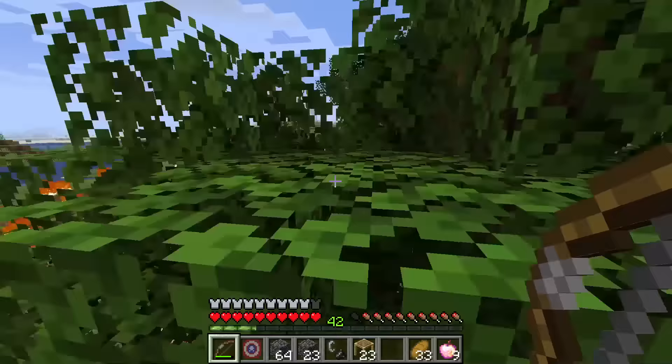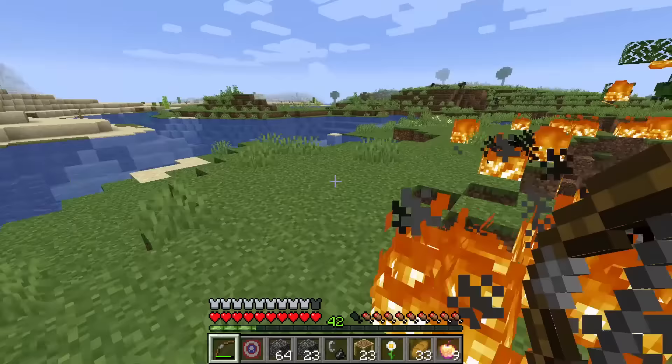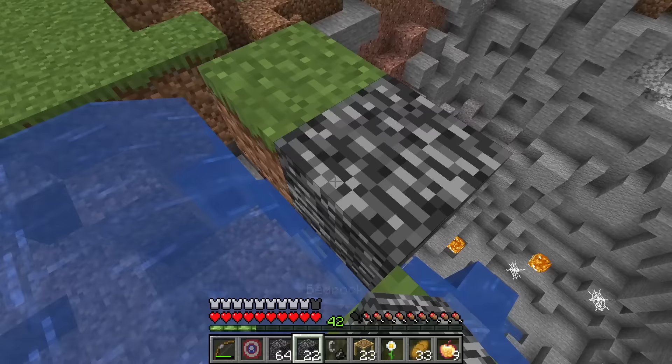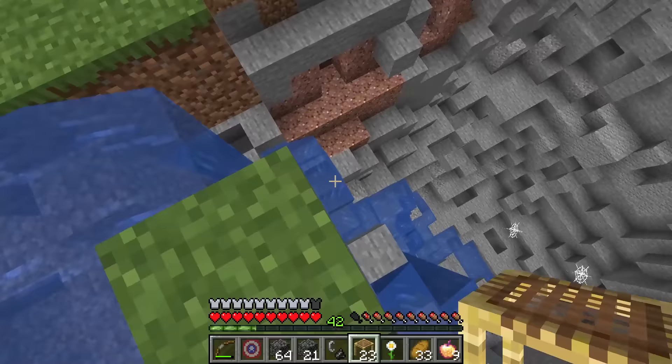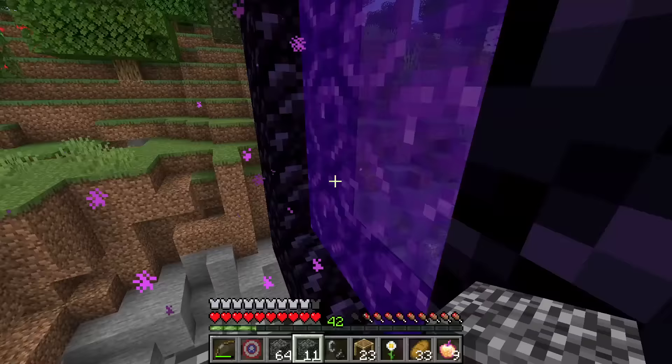I wonder if I can relight it with my bow. The gate reactivated with just one shot! I get to use the portal after all! This thing is destructive — look at the wreckage! I'll use some scaffolding to climb back up. No more dilly-dallying — to the nether I go! Even if it was a trap, Mikey did make a portal just for me. I'm barely out of the portal and a ghast is already trying to attack me — it doesn't stand a chance!